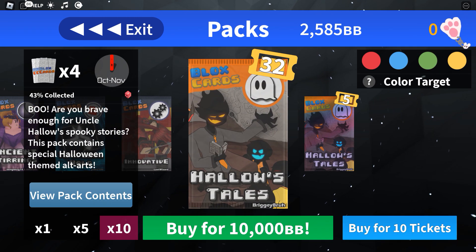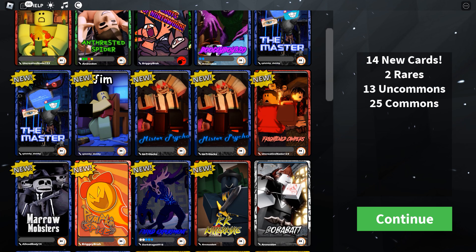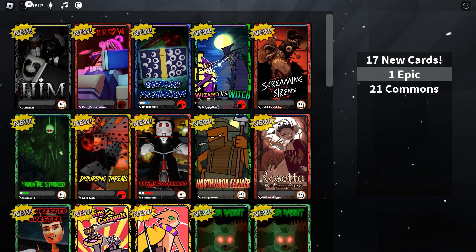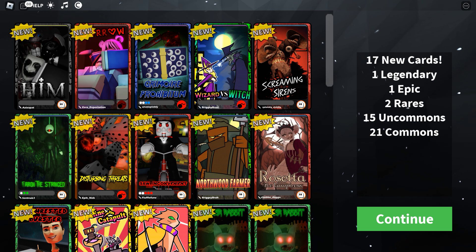We have 32 packs left, folks. What are we going to get? I need epics or legendaries. We have two rares — Michael P., that's pretty good but not what we're looking for. We've got to keep going. All right, we have 50% of the pack collected at this point. That's a legendary — is that the Ultra Annihilator? Yes, it is. That's very good.